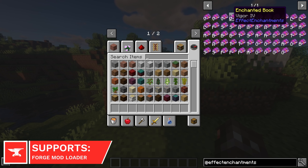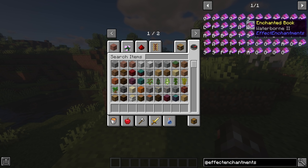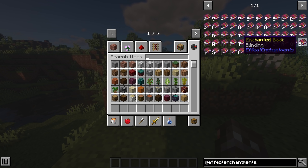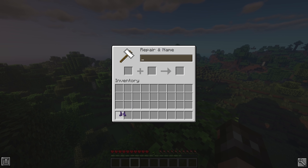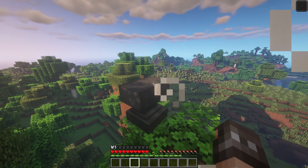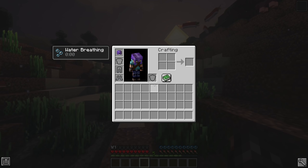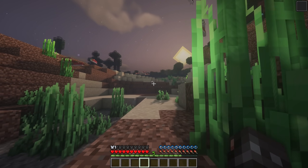Effect Enchantments will add a load of new Enchantments which apply already existing status effects. You'll now be able to permanently have the likes of Regeneration, Slow Falling, Speed Effects and more, although they can only be applied to certain items. For example, the Slow Falling effect comes from the Feathering Enchantment and can only be applied to Boots, whereas the Gill Breathing Enchantment provides the Water Breathing effect and can only be placed on Helmets.